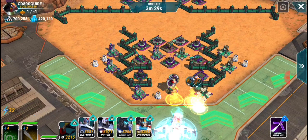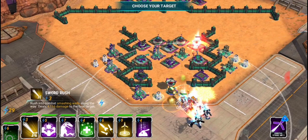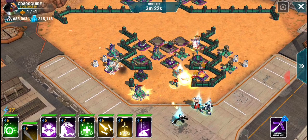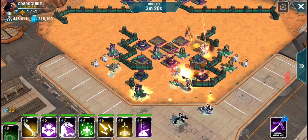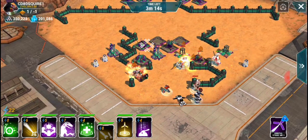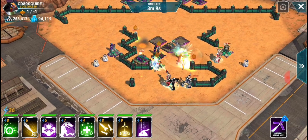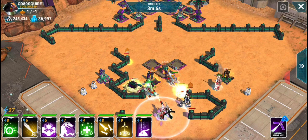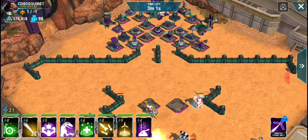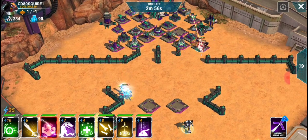Let's go up to this mortar and take Grimlock right over — okay, look at that: 22,000 damage to the walls. That's really nice for just a level 61 Drift. He can almost take on a max wall with 24,000 health — he just needs to get a little bit higher level.